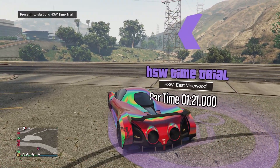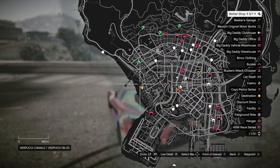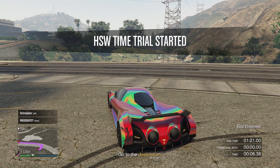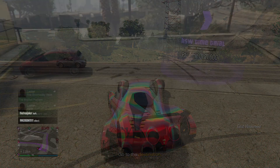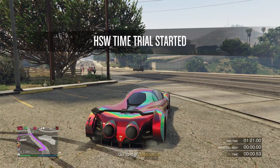I simply start up the time trial — it doesn't really matter how my car is positioned. Then I go on my map once the time trial has started, find the destination, and set my waypoint on there. This just helps me so I don't get lost. Once I've done that, I hold Y or Triangle and that will restart the time trial for me.